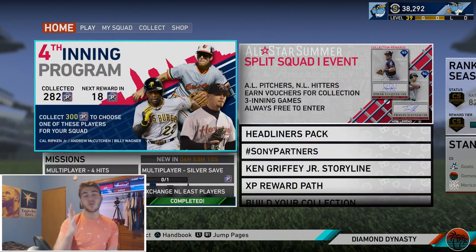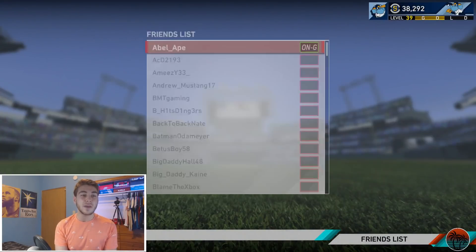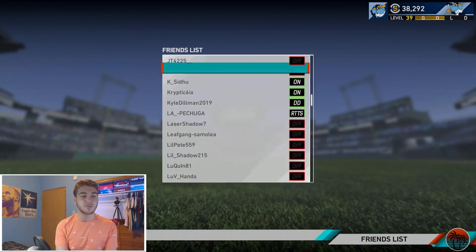Ever since MLB The Show 16, they don't actually track stats or wins for those play versus friends games because simply you could boost. If you guys remember the captain's story, you could easily boost tickets and stuff like that and easily get stats. I remember the Jose Reyes mission that year — it was a lot of stolen bases — and I could easily do it because I would just boost with a friend. So it was really easy to do, but there is a great way to get XP playing with friends. Really what you're going to want to do is kind of just play it like a regular game but remember how XP is rewarded.